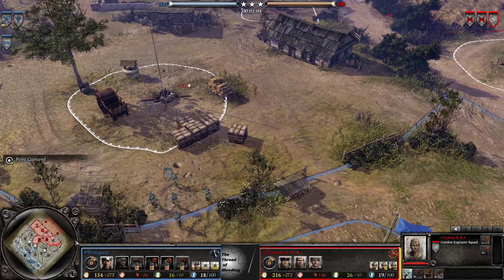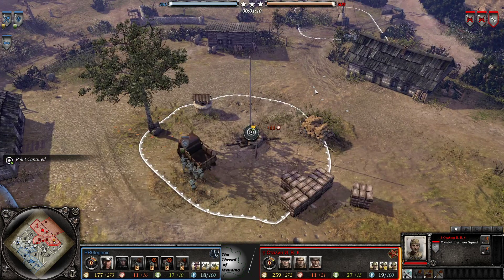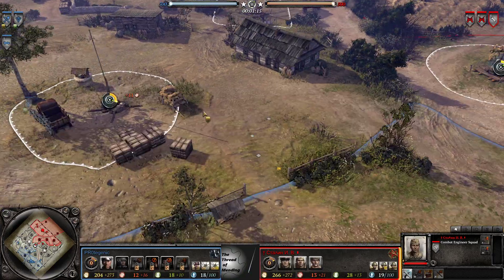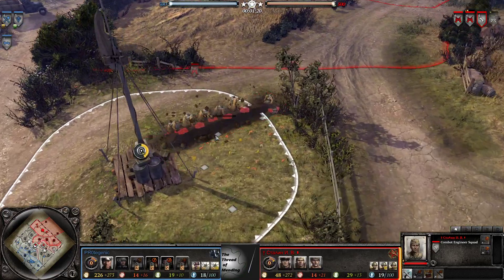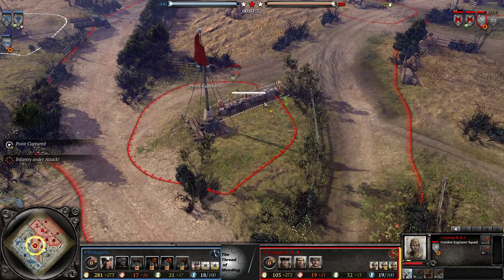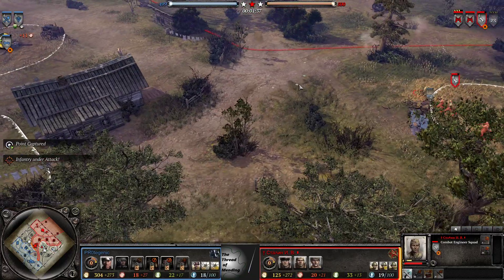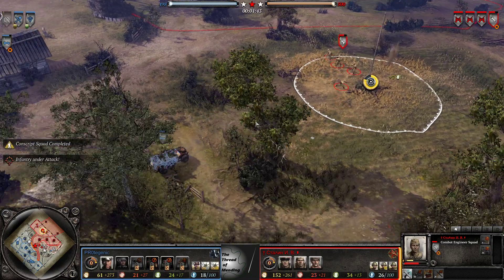Sniping it from afar, and thanks to those long lines of sight it can keep itself fairly safe. It captures that point in the corner fairly quickly — nice to see. It's one I usually always struggle to find time to cap, so he makes a point of getting that early. Whereas Protogenic goes for his big points first. Interesting sandbag position — it does give him cover from basically this entire angle, which is pretty nice.